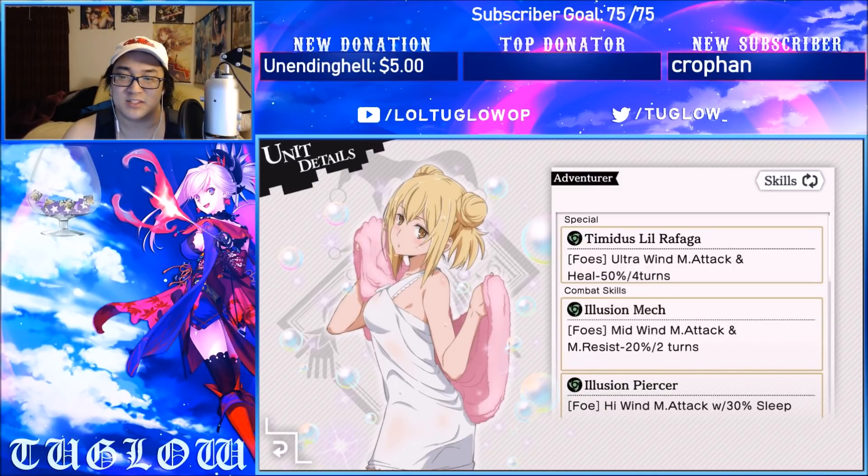Her first ability is an AOE mid wind magic attack that also reduces magic resist by 20% for two turns. This works in tandem with her other abilities — taking down magic resist and then doing magic attacks. That's very good. She kind of reminds me of Onsen Lily in the fact that she does elemental resist reduction and then turns around and does attacks of the same type.